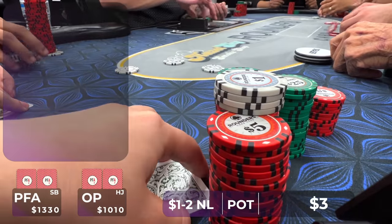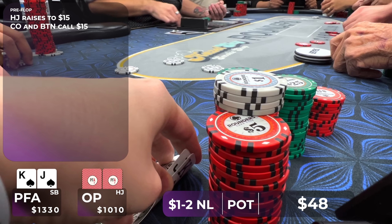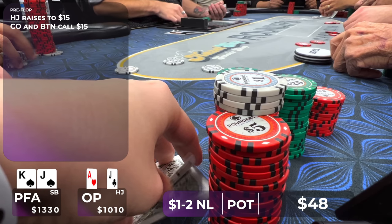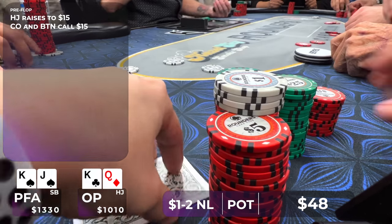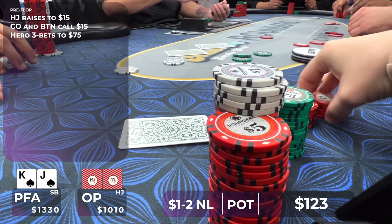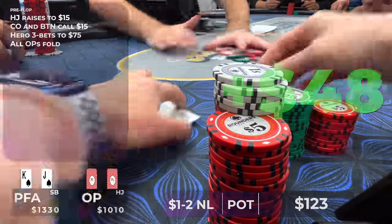In this hand there's a raise to $15 from the hijack, the cutoff and button call. I look down at King-Jack of spades in the small blind. I'm out of position with a hand that plays well post-flop, and I block strong hands like Ace-King, pocket kings, pocket jacks, and Ace-Jack. This plays as a 3-bet — we're out of position and can get dominating hands to fold like King-Queen offsuit and Ace-10 offsuit. I raise to $75 — a big obnoxious size — and they all fold. I pick up about $45 with King High.